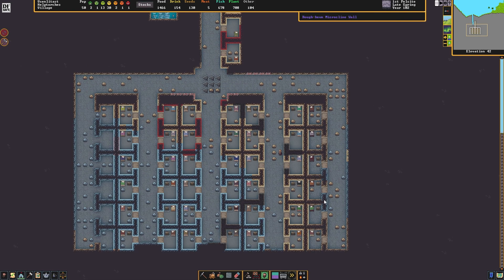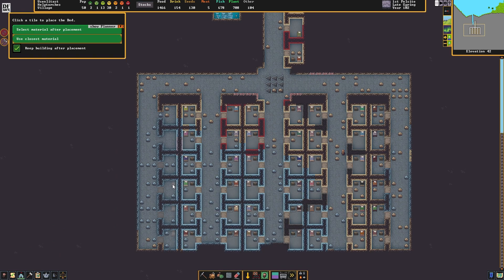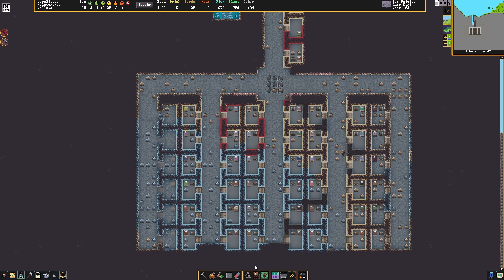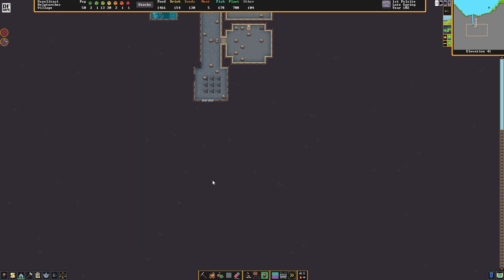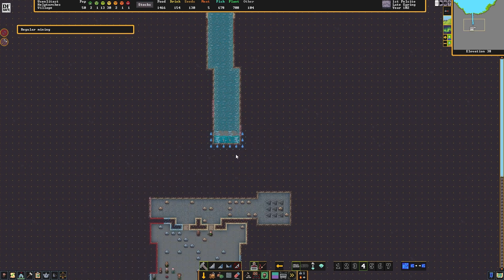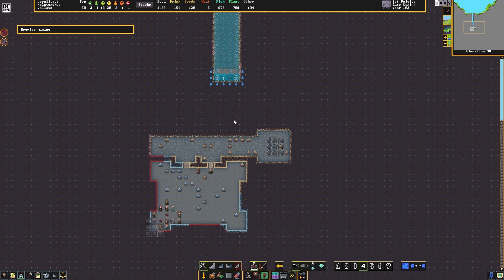I'm gonna pause it. We gotta make sure we've got places for these migrants to sleep. I think we have enough bedrooms — let's designate these. There we go. First, the temple. This is a generic temple, no specific deity. Let's see if we can get a temple up here, whichever one they requested.